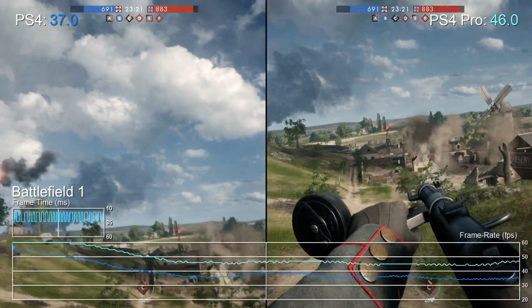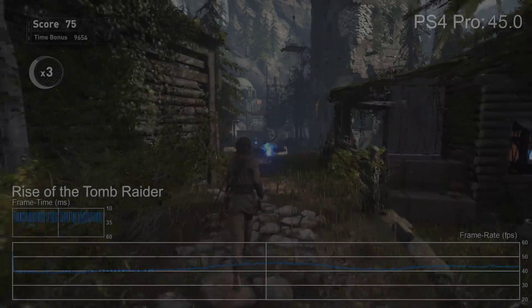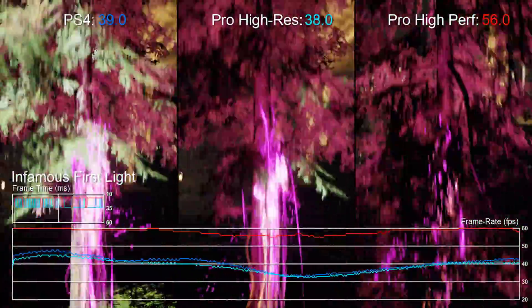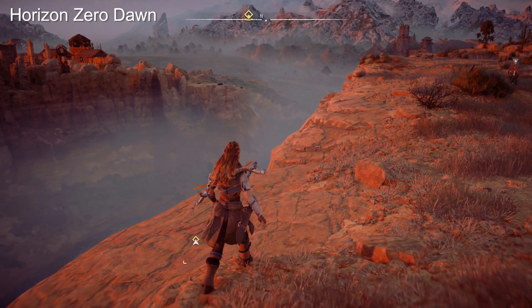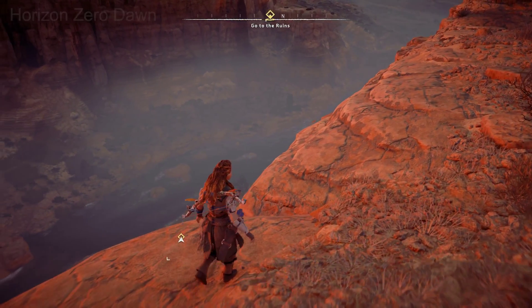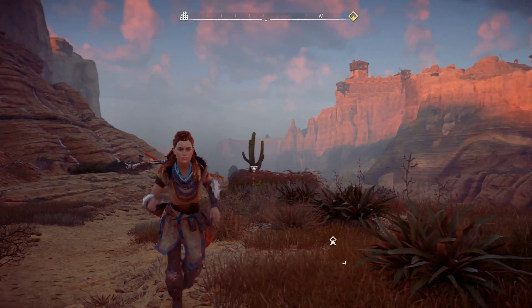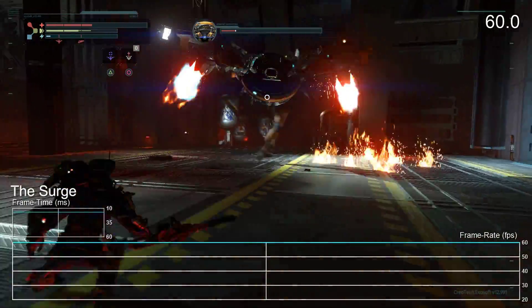The evidence for PS4 Pro brute-forcing its way to 60fps isn't really borne out by performance modes seen so far. Rise of the Tomb Raider is locked 30fps on base PS4 and 40 to 60fps on Pro. Infamous gets closer to 60fps but there's no lock. Horizon Zero Dawn's performance mode aims for a solid 30fps to refine frame rates over the already impressive 4K output - Guerrilla Games couldn't deliver 60fps, so it went for improved consistency at half refresh instead. The only Pro title we know of that runs at 30fps on base hardware and a locked 1080p 60fps on Pro is The Surge by Deck 13.